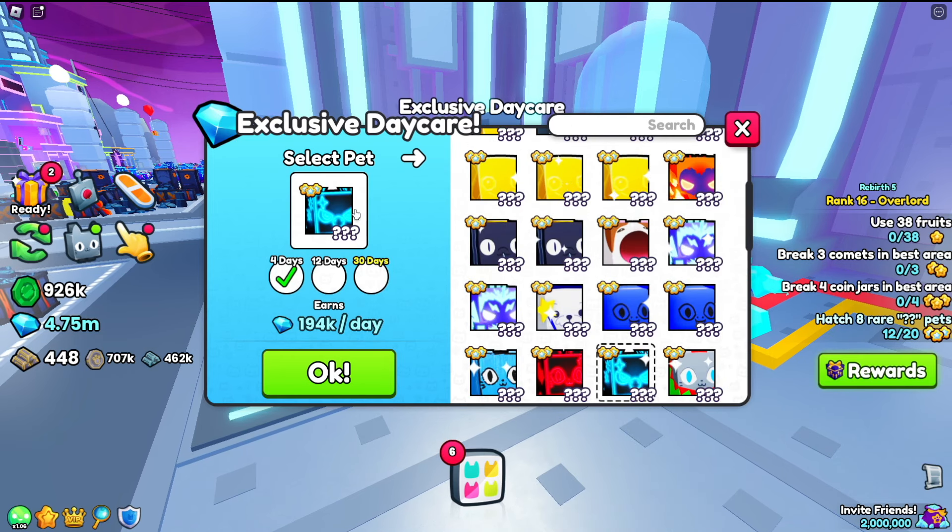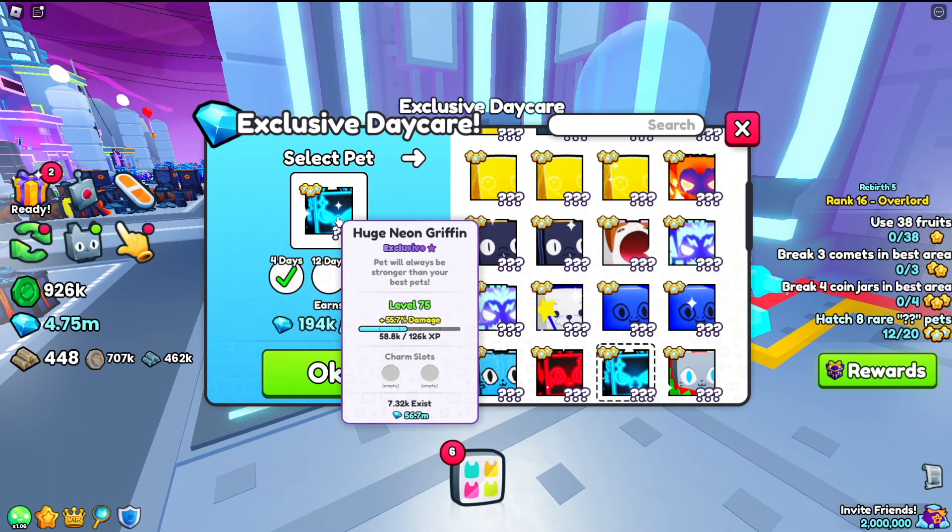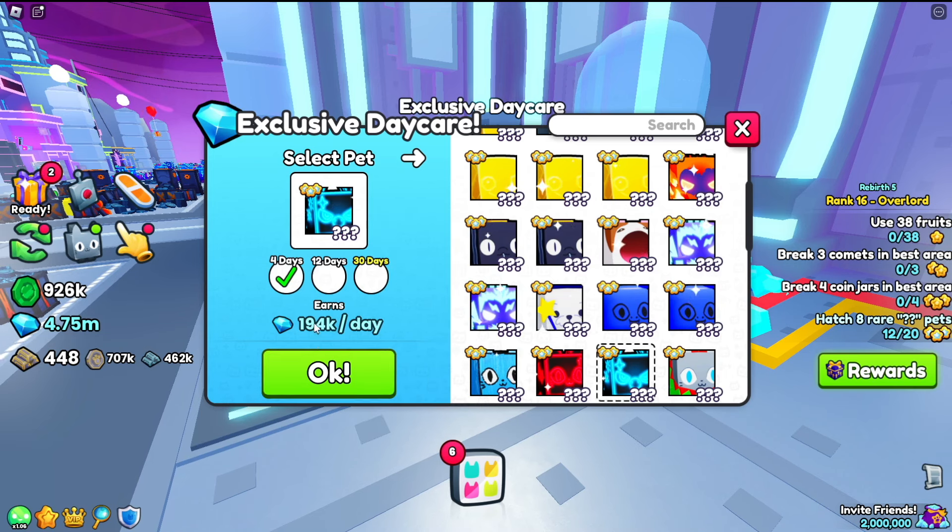I looked over my best huge that I have, and this is the huge neon griffin. It gives me 194,000 gems per day. But if you put it in for 30 days like the rest of them, then we'll get 389k gems per day.